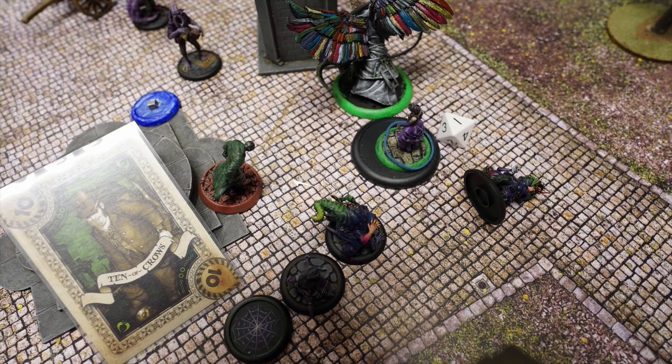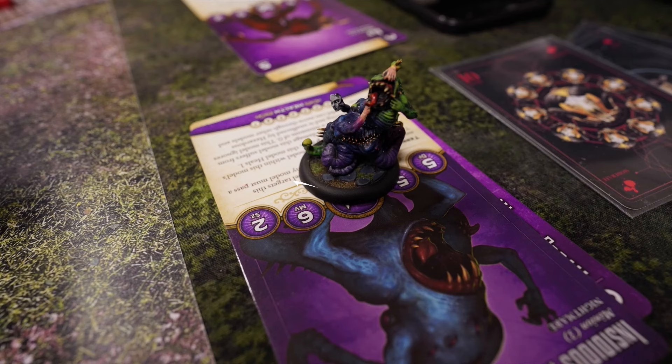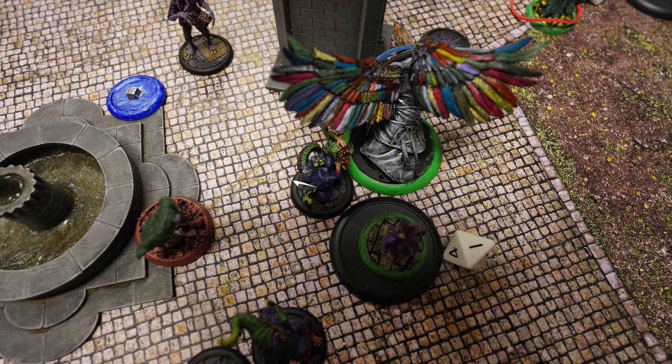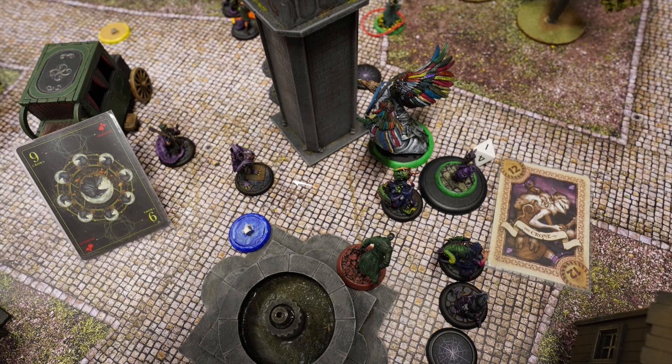The Dreamer activates, summons a new model in Buried, and shoots at Azura Rotten. She fails the willpower test. Azura Rotten had gained a life from the Final Veil — whenever a model dies she is healed. However she takes damage from Twisting Reality, and the Insidious Madness is summoned in base-to-base contact with her. It is also summoned in combat with Big Bird. The Dreamer shoots again, but Azura Rotten flips a 12 versus the Dreamer's 9, dodging the attack.